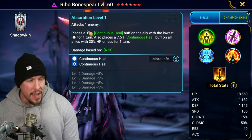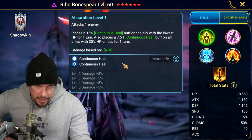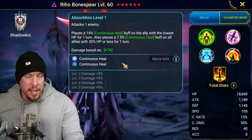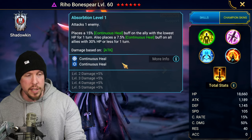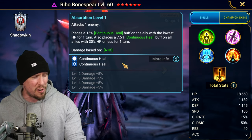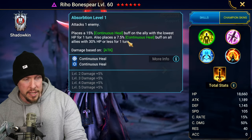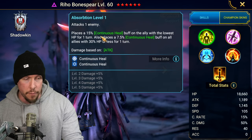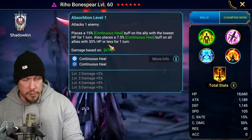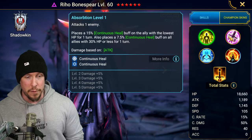Her A1 ability, Absorption, attacks one enemy and places a continuous heal on the ally with the lowest HP for one turn. It also places a weak version of continuous heal on all allies with 30% HP or less for one turn. That is a really solid A1 — the ally who needs it most gets the big version, and everyone else below 30% HP at least gets something.